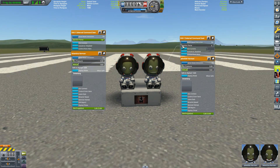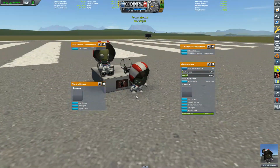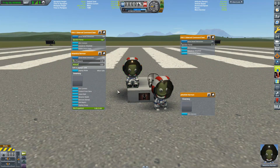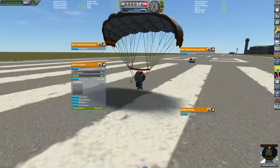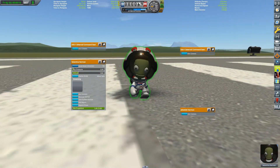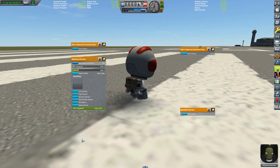There is now an ejection force slider you can set on external command seats. The command seat for Jebediah is set to zero, so if he leaves his seat he just jumps up a little. But if Valentina's ejection force is set to 100 — whoa, you almost need a parachute for this. It's a fun little feature, and I'm sure you'll find some very interesting use cases for it.